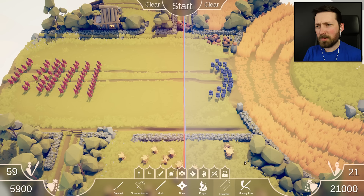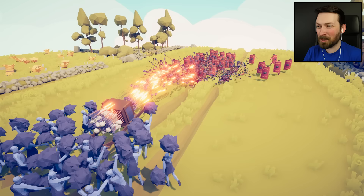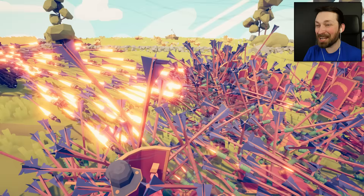What if we superpowered a Huacha? Because they reload now, so wouldn't it just be a constant stream of arrows? Oh my god, this puts Artemis to shame! Look at all the arrows! It's gonna crash my game!